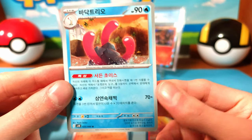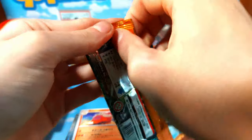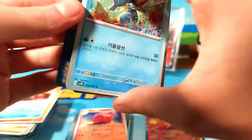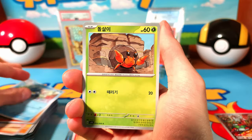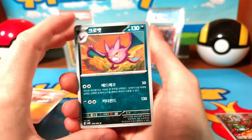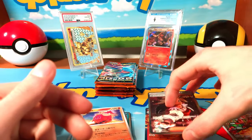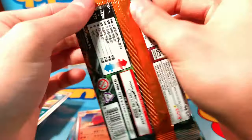A Wugtrio! I see something — it's probably just a holo... but you never know. Stop — yes! We got our full art professor! I don't know where to put that because that's technically like a fort-ish looking card.